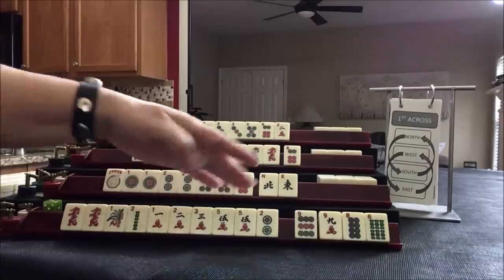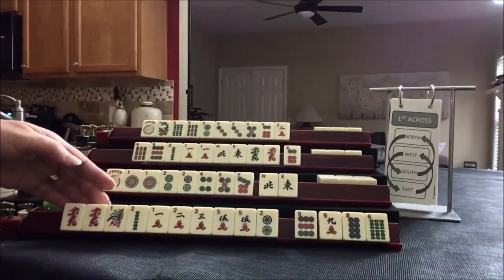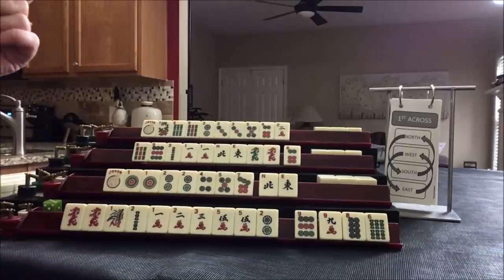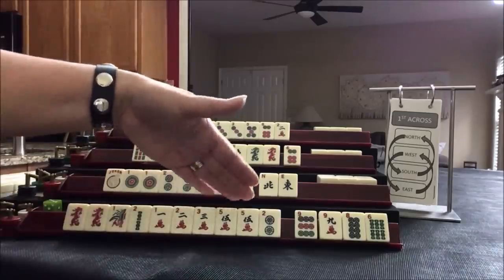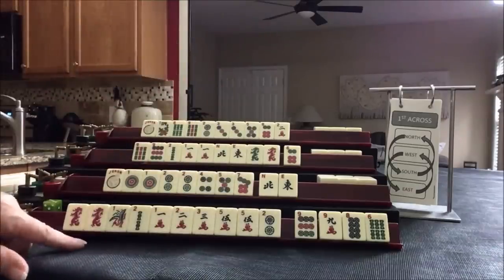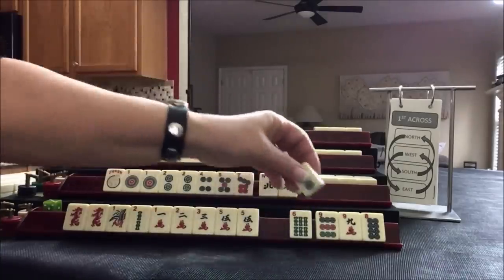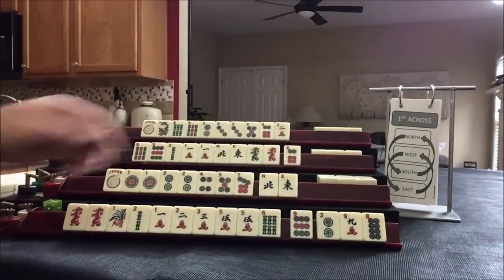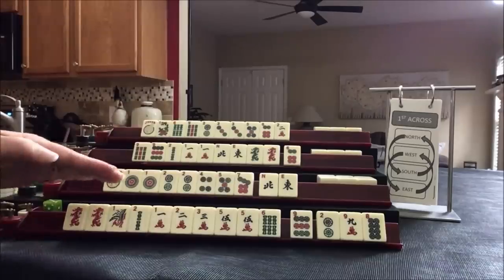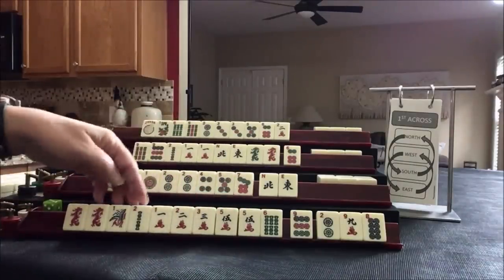We could maybe do little odds: one, three, five, five — but it'd be nice to use the joker. There is one consecutive run hand that uses the dragon — this would be the fifth hand down. We need a four or a six for that though, and flowers, unless we switch to a pair hand where we need consecutive numbers in two suits. So right now we might be better off to hold the six in case five, six comes in.